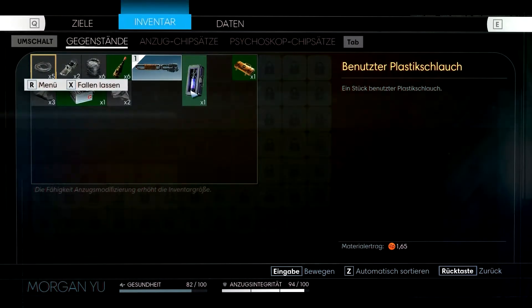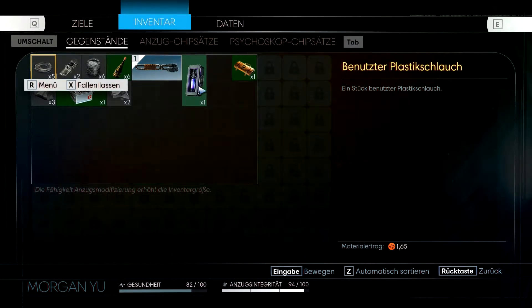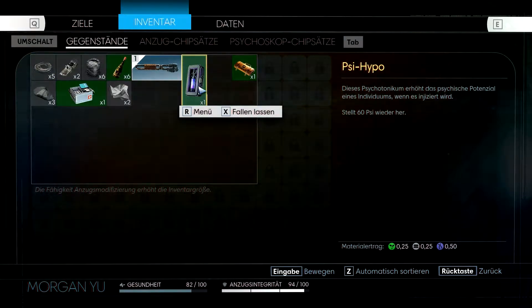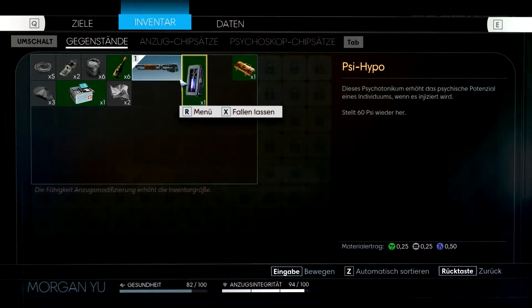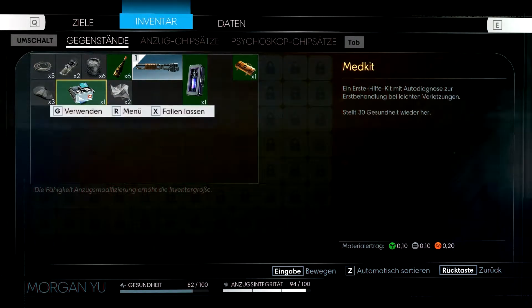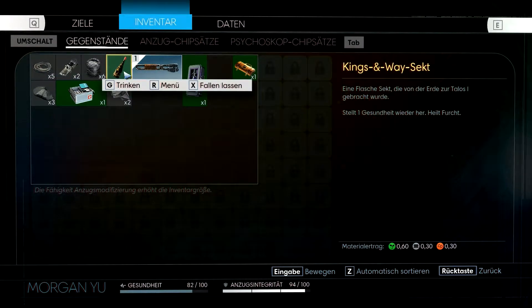Inventar habe ich jetzt im Moment dieses hier. Ich traue mich das gar nicht anzuklicken – doch, geht. Ein Psi-Hypo, der 60 Psi wiederherstellt. Ich weiß gar nicht, woher ich das jetzt habe. Ich weiß auch nicht, ob das die gleichen Gegenstände sind, die ich in der Demo eingesammelt habe. Bisschen Papier, das Medi-Kit, Ersatzteile zum Bauen und ein bisschen Alk.